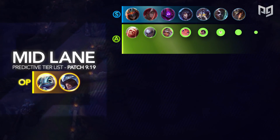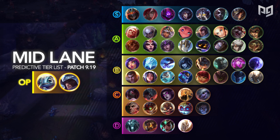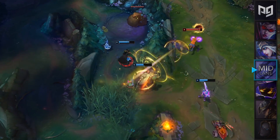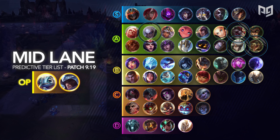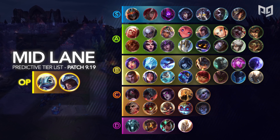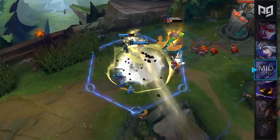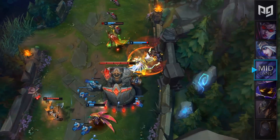The mid lane tier list sees a decent amount of changes. In our S-plus tier we have the same two members who are Fizz and Talon. These two champions will bring you guys the best results when it comes to ranked games, so make sure to give them a try. In our S-tier we have Zed, Katarina, Malzahar, Ahri, Kassadin, Ekko, and a new member, Twisted Fate. TF is receiving some big buffs on his on-hit style, which will surely push him back into the S-tier. Fnatic fans are going to love this buff because their mid laner Nemesis is very good at the on-hit style. In our A-tier we have some notable picks which are Camille, Renekton, Kled, and Diana. We also welcome back a familiar face, Galio. Galio received a ton of buffs within the past few patches, and he's triumphantly returned into the mid lane tier list as a solid A-tier champion. His damage is off the charts right now, and even players like Faker are spamming him in solo queue. Karma has been dropped into our D-tier due to some nerfs made to her Q, and Silas has been dropped into our C-tier for patch 9.19.